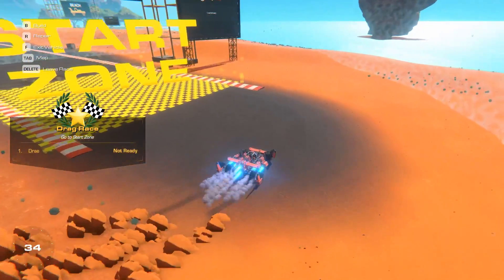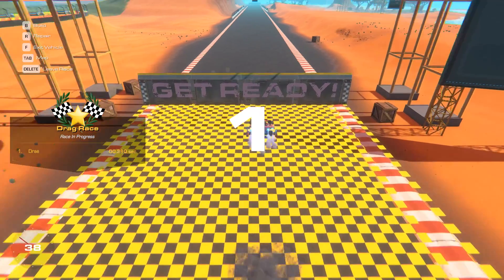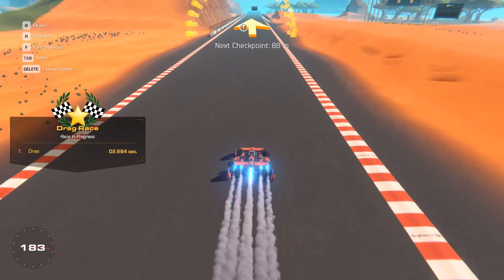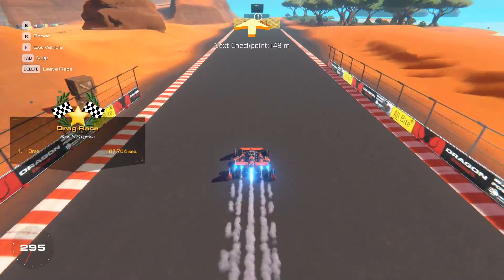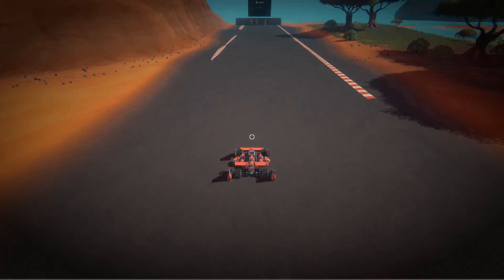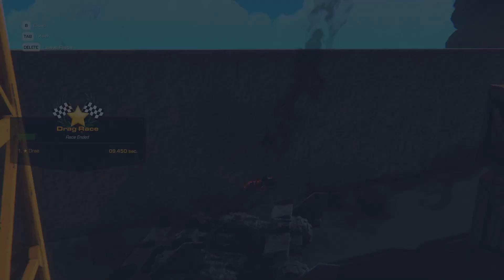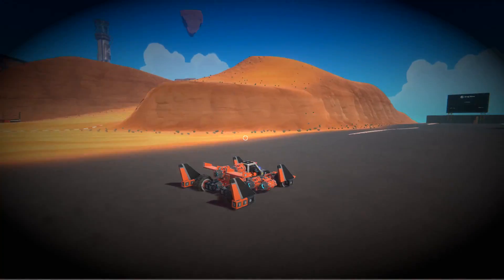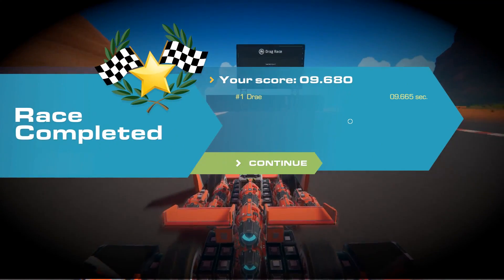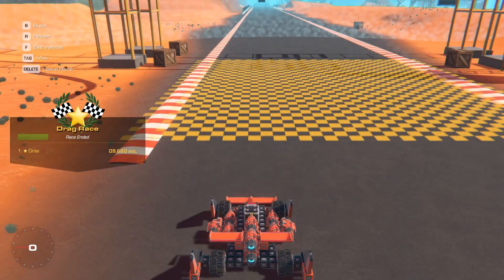The start zone's over here, obviously. Does it work just like the other race? Yeah. So let's obviously get to the front here and go! It's just a very big drag race here. We're almost at 300 already, which is very, very fast. 9.44 seconds. Let's give it one more chance here, see if we can beat that. I had a much better start this time. Your score was 9.680. So I guess that was not as good as my original time, because we had 6.65. Very close to the last time, though.